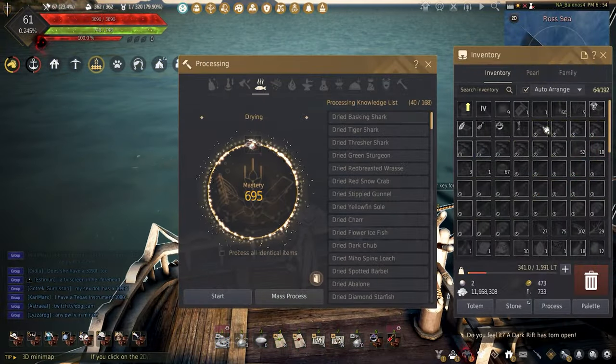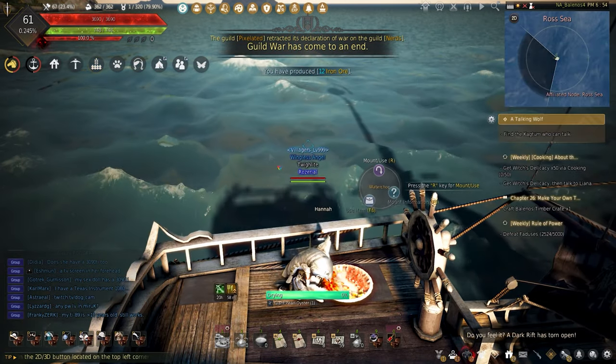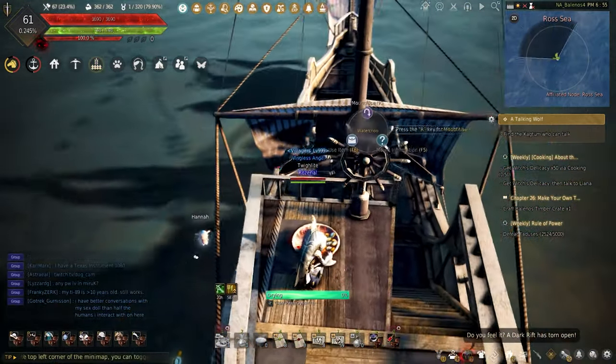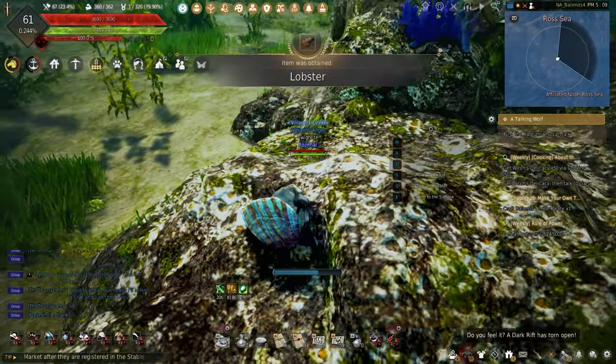As I keep going, my inventory will start to get full, so I make sure to dry all the oysters so they can be sold or used for cooking. Turning these in would be a waste of silver since they are sold for more on the central market than the turn-in value.